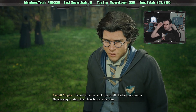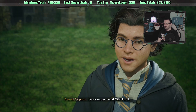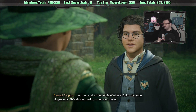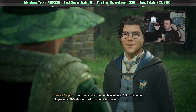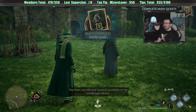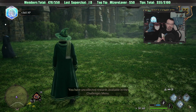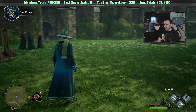Perhaps I have to purchase a broom then. If you can, you should. I recommend visiting Albie Weeks at Spintwitches in Hogsmeade - he's always looking to test new models. I'll keep an eye out for you in the sky. So perhaps we can buy a broom now and then do some overworld travel. I just hit level 17 and earned a new talent point.